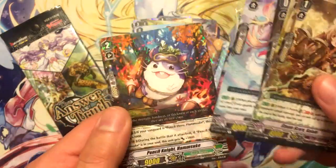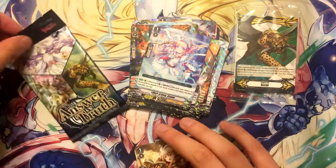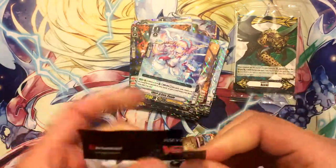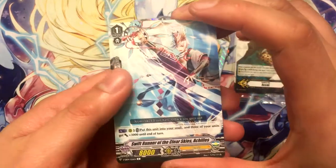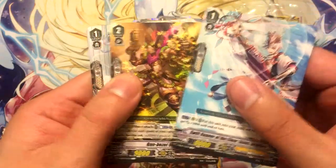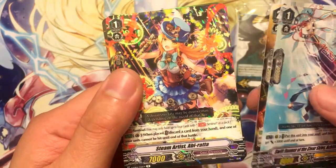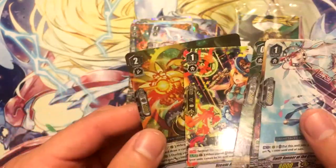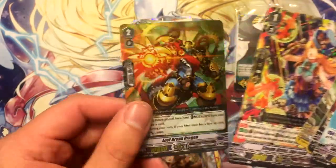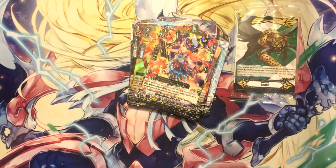Witch of Cats Kumin and Pencil Knight Hamskaya, and our last pack — which I doubt will have a hollow in it, but we'll see. Steam Artist Abirata and Lost Break Dragon, sweet. I already have my playset, but that's cool to get another one. Trade fodder just in case someone else wants to make Gear Chronicle.